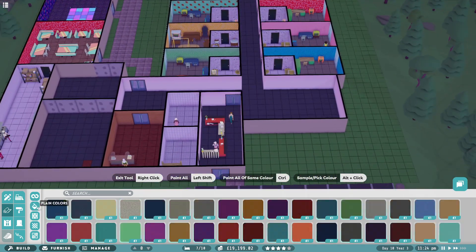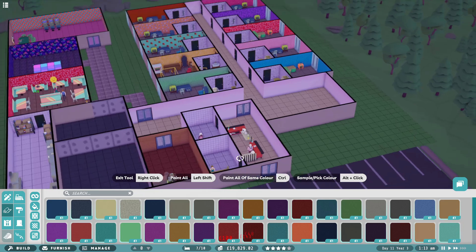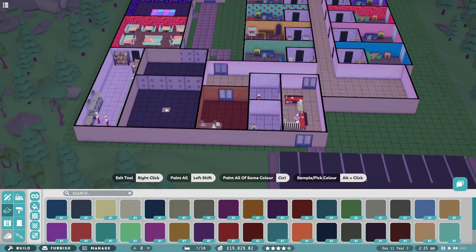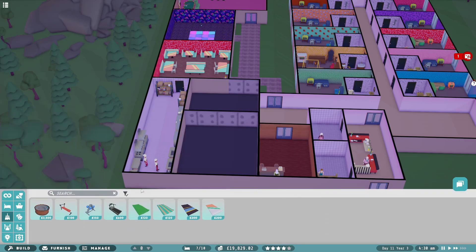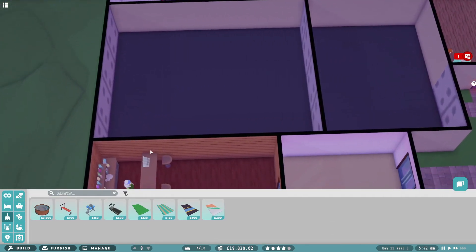I'll sort out the flooring in here - plain colours, we'll go for like a cream carpet throughout the whole hotel. Just keep it simple. Walls are done so all it's left to do right now is these two rooms here which is going to be our gymnasium and our spa. So if I chose this to be the gym - it's got multiple items so yeah I think it was a good idea to make this the big boy.